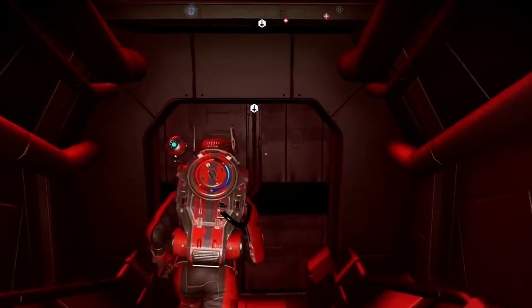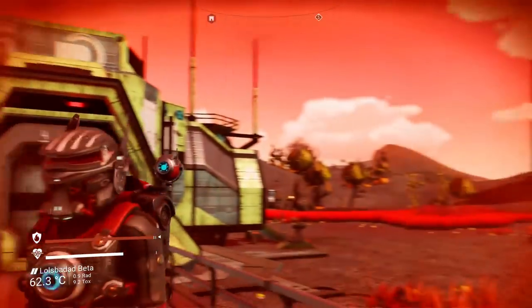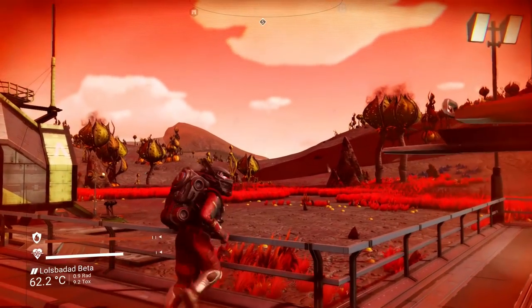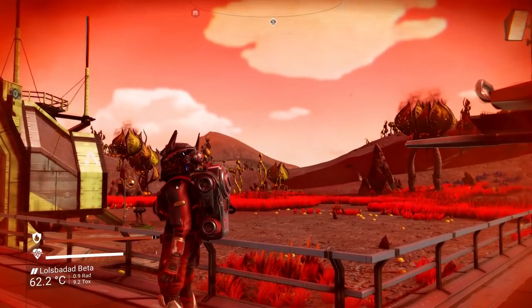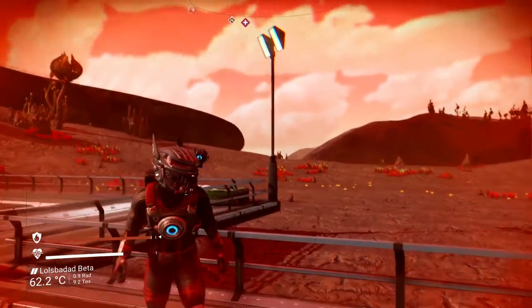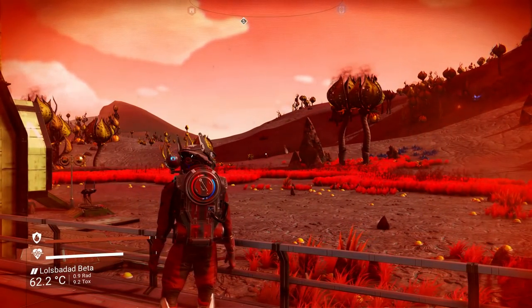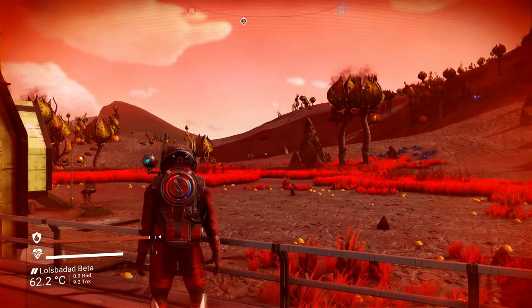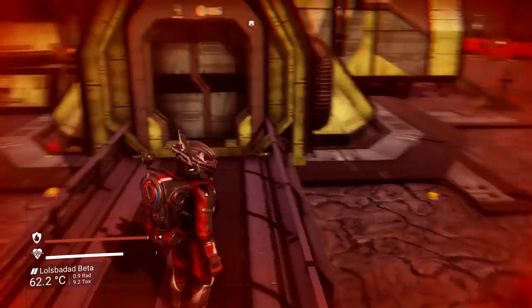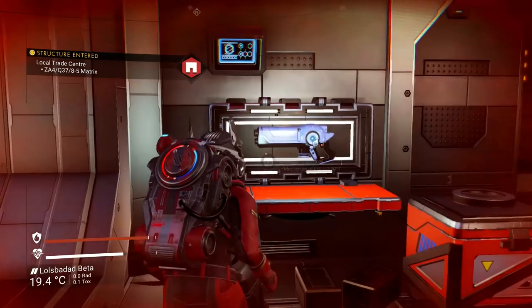If you want to find this bad boy, it's on the planet you come through the portal at. It's a hot planet — quite cool looking with very deep reds. You can find it at the coordinates 29.41 by 75.30. I'm going to put a comm station on PC as usual. Really nice MT — looks beautiful.